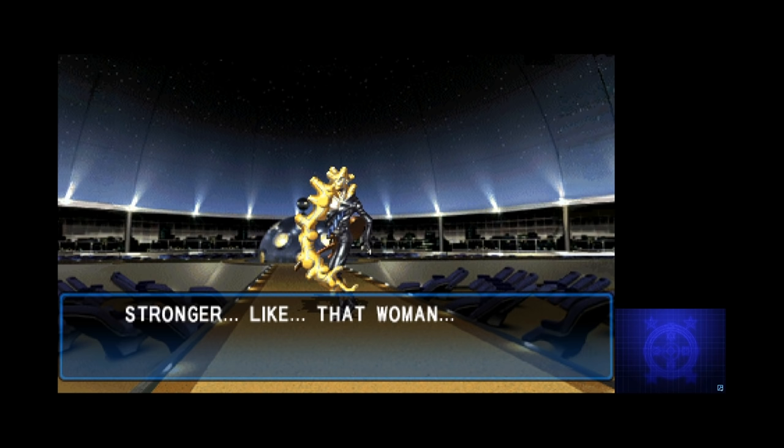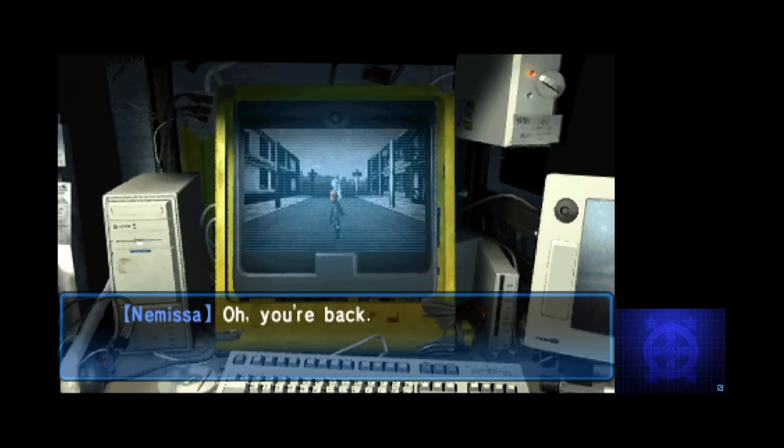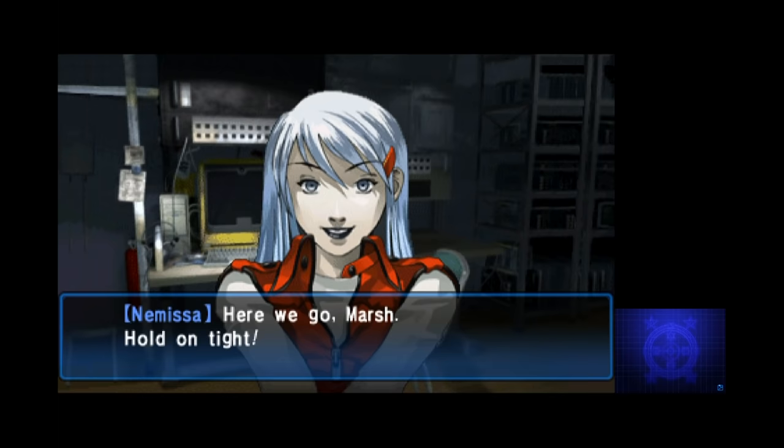After Mewis' defeat, he looks for a new body as a host and actually goes into Nemissa. She disappears, and then you get a phone call from Hitomi. Somehow, she and Nemissa ended up in Paradigm X. Head back to HQ, and sure enough, there she is on the screen. This whole thing gave Nemissa the power to enter the computer, and she doesn't really seem to be phased by the whole possession thing. She drags us in with her next to check it out.